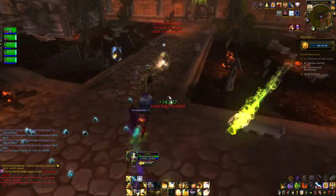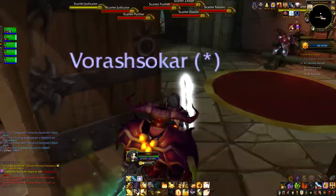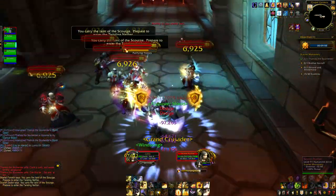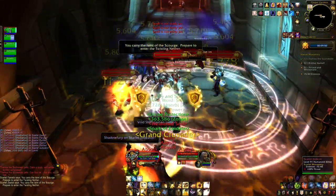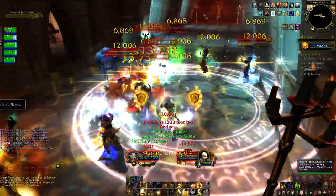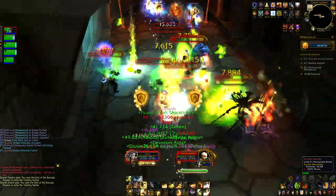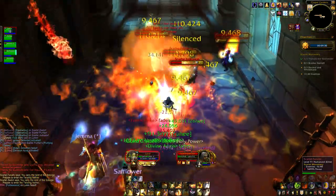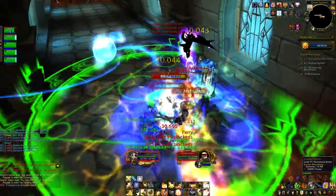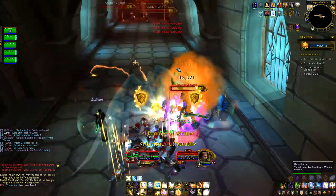Once we take Thalnos down, we move straight into the Cathedral proper, and this is where things got a little bit more difficult. Like in Scarlet Halls, these big Scarlet Pools are really tough to deal with. You want your DPS stunning, disabling, and interrupting everything they can. The main abilities to look out for are Purifying Flames, Flamestrike, and then also the heals — something you want to interrupt if you can. We used Ring of Frost, Shadow Fury, and I would have used Blinding Light if it wasn't on cooldown. I even popped Devotion Aura on this pool because it soaks up quite a bit of damage at the right time.